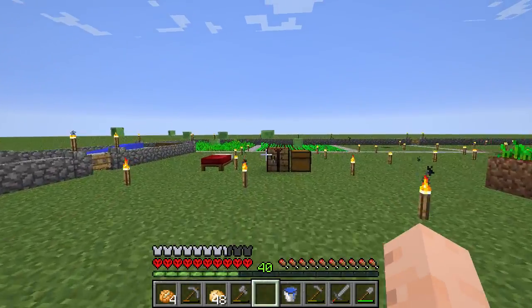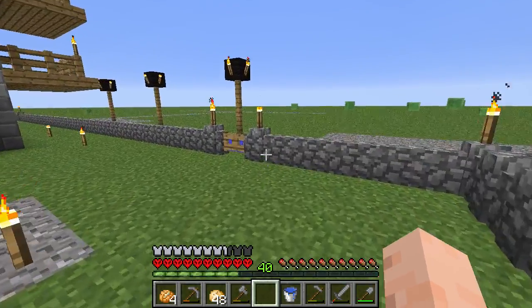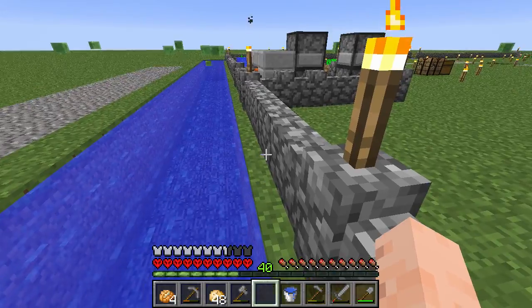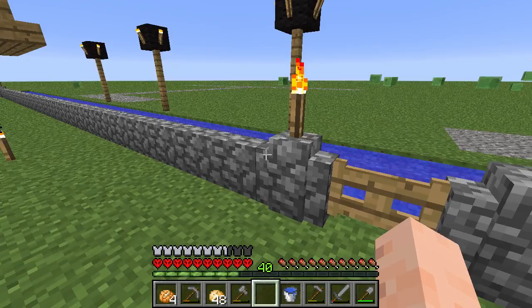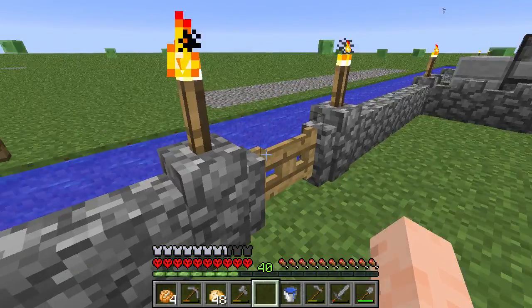I'm probably going to change a few things. I actually just made the decision — I think I'm going to change the walls. Slimes can't get in; they can't get past this little lip here and just annoy me. I think I'm going to upgrade this to stone brick and make it taller, put stone brick underneath.